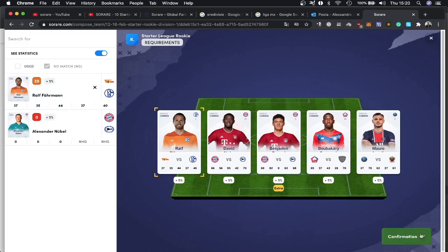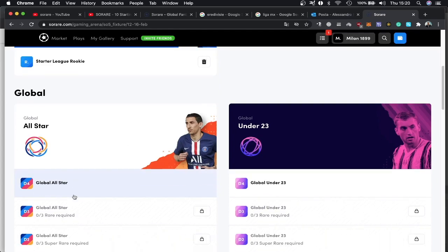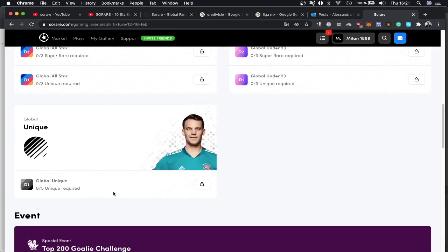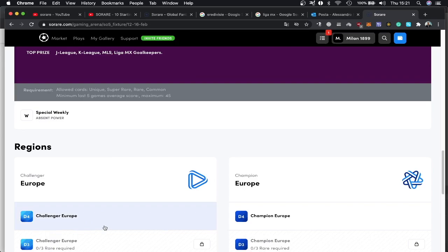We already created the team, so I just click confirm. Here are all the other competitions. You can see the global division — division four, division three, up to division one. The same for the under-23 competition. Then we have a unique competition that requires only unique cards, so it's very expensive. There are also special events — if you build a team with five players averaging below 45 score, you can participate. Every week there are different special weekly events. Then you have region events: Champions Europe uses players from the top five European leagues like Premier League, Serie A, La Liga, Ligue 1, and Bundesliga. Challenger Europe uses players from all other tournaments.